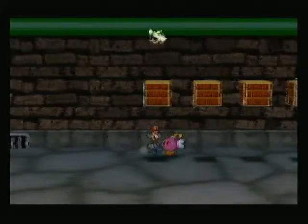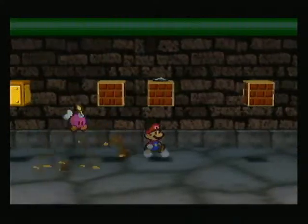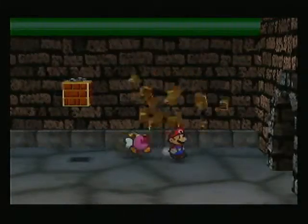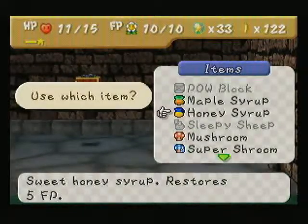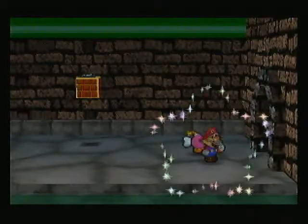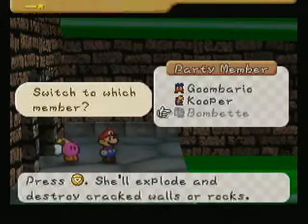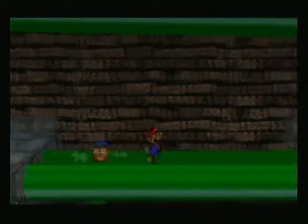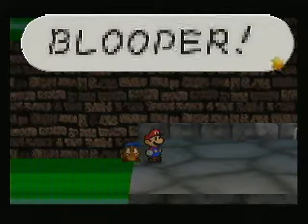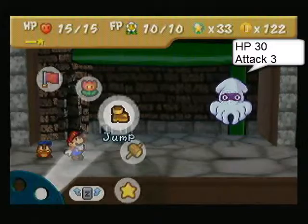I'm pretty sure all of these are nothing except for this one right here, which has an enemy on it. If we're strong enough, we'll face him on the way out. Until then, I'm just gonna grab a mushroom and fight the boss. And for this boss, Goombarios are probably best. Here we go! Blooper! Got a boss fight coming up. This is the Blooper!